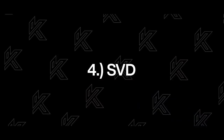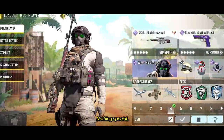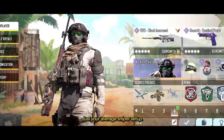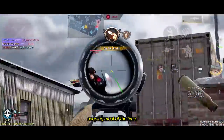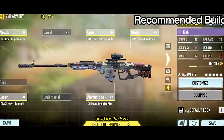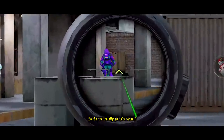For aggressive sniping, you can use the SVD at number 4. Here's the loadout I use — nothing special, just your average sniper setup. You can use Quick Fix instead of Toughness if you'll be quick scoping most of the time. This is still the best build for the SVD. Feel free to use any scope you want, but generally you'd want the one that helps you see enemies the best.